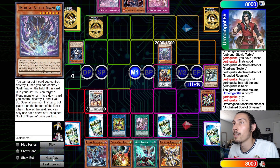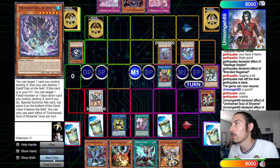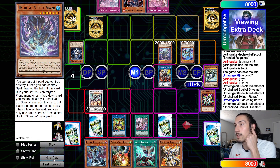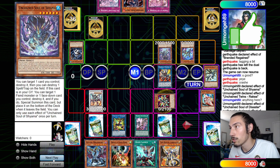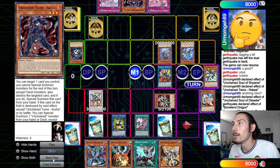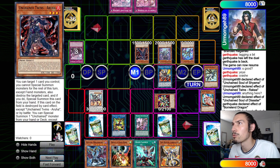He goes Rekaya effect to special summon from deck — Unchained Soul of Disaster, the dog that links with stuff. He targets Savage to try to link with it and I just Boraline negate that. Maybe I should have used Imperm but I'm not sure — you guys let me know what's better. Then he goes Aruha target the set, pop it.